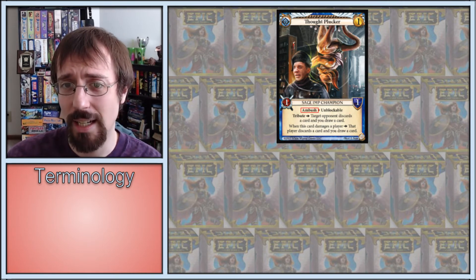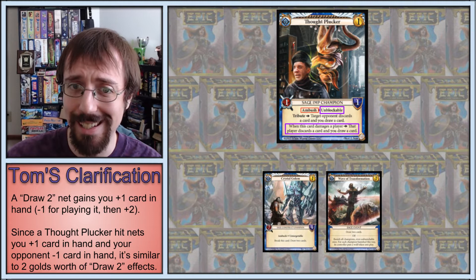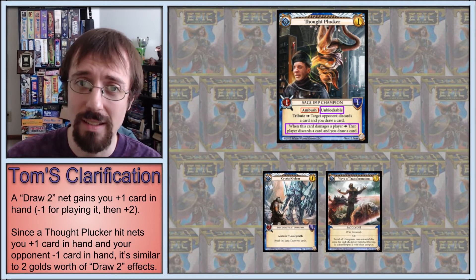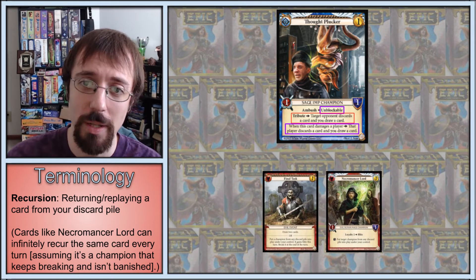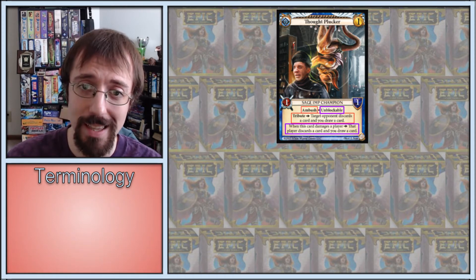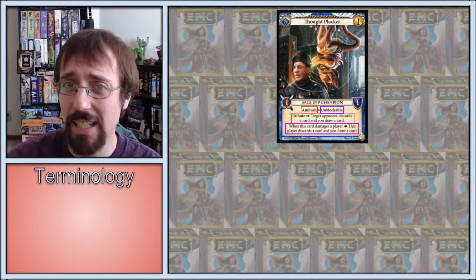Because you ambush this in on your opponent's turn when their gold is down, and because every hit is the net equivalency of 2 draw 2s, your opponent must remove this if able. And if they have to spend a gold, you get to play whatever punish you want — a blitz champion, more discard effects, etc. Final Task and other recursion effects are particularly strong punishes that can crush all but the most resilient decks. For all of these reasons, this was considered, and perhaps still is by some, the strongest card in the game. However, it can be quite weak to counterplay.